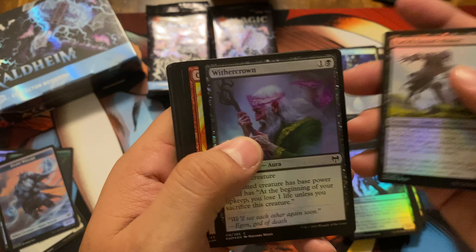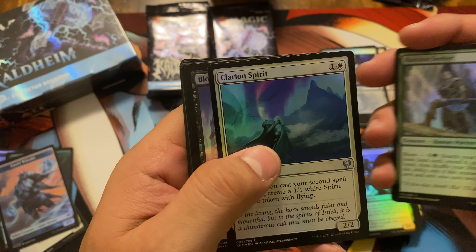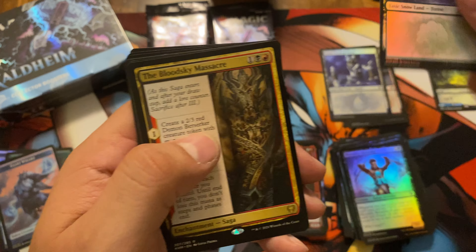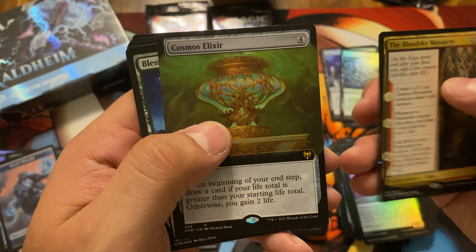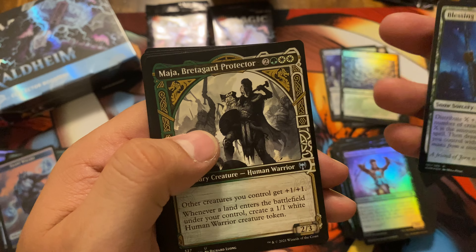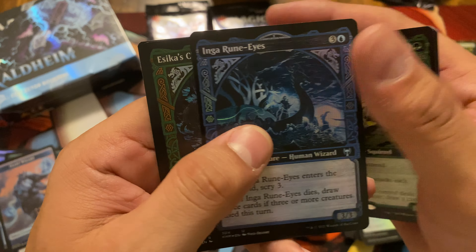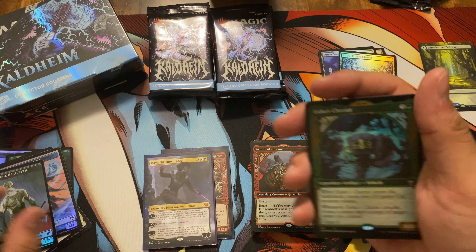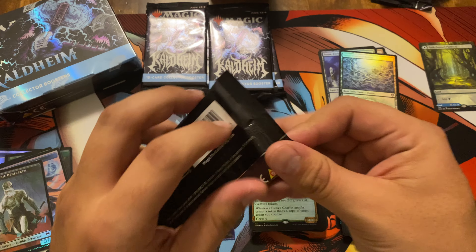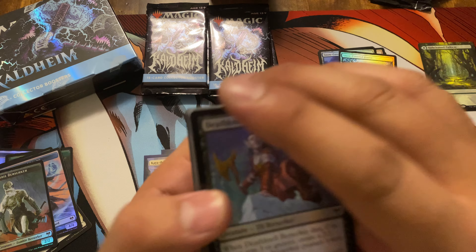Pack six: Carfell Kennel Master, Wither Crown, Open the Ammon Pass, Jara Kin Seeker, Carry On Spirit, Blood Sky Berserker, Snow Covered Forest, Blood Sky Massacre, Cosmo's Elixir, Blessing of Frost, Maja Bredegard Protector, Toski Bearer of Secrets, Inga Ruin Eyes, and Essica's Chariot. We are almost halfway through — this is the seventh pack — and we still have only two Mythic Rares.